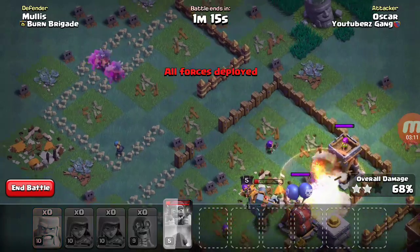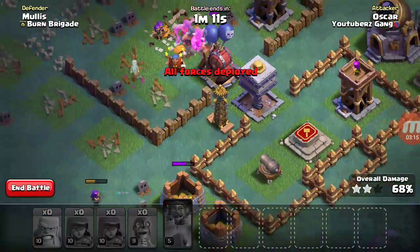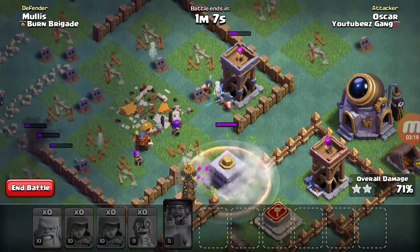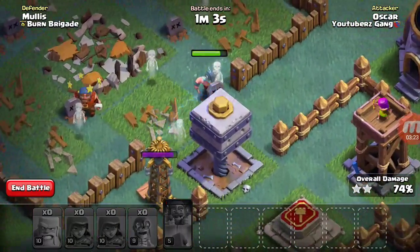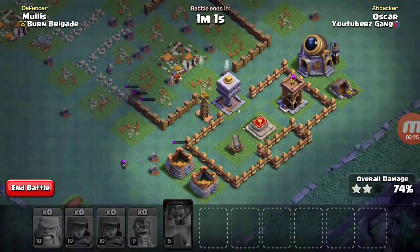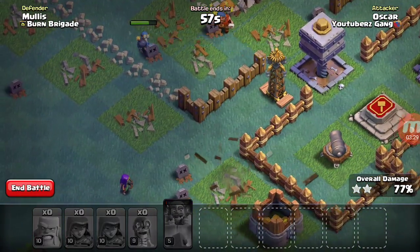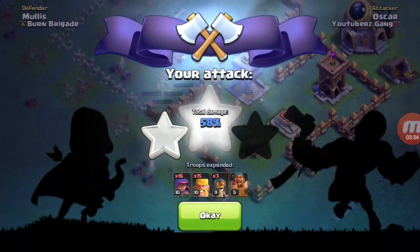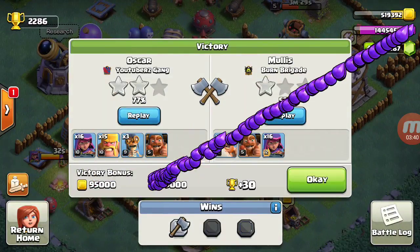Bringing in the rest of my barbarians. Megamind goes on, but that ain't gonna do anything. My battle machine doing its last hits. Air bombs goes down. Archer tower probably gonna go down as well — it goes down. The crusher is taking out all my troops. One sneaky archer and one bomber left, but the bomber is already dead and that sneaky archer is already dead as well. Is a two-star 77% enough? Yes it is.